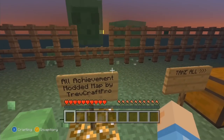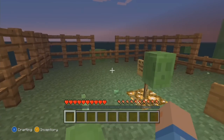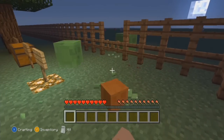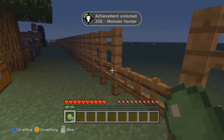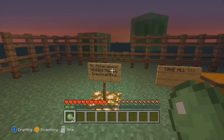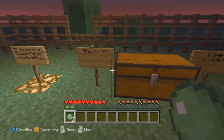Look at all these slimes, man — get away from me! Wow, you see that? 20G achievement: Monster Hunter! Holy crap guys, so as you can see, 20G achievement right there. They were just in my way so I had to kill them.